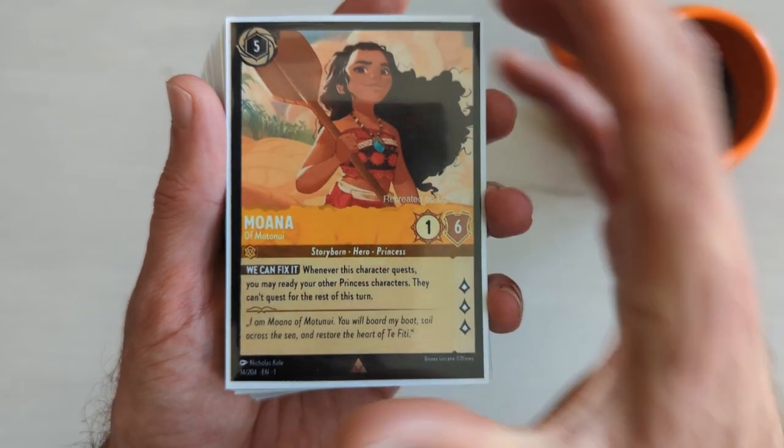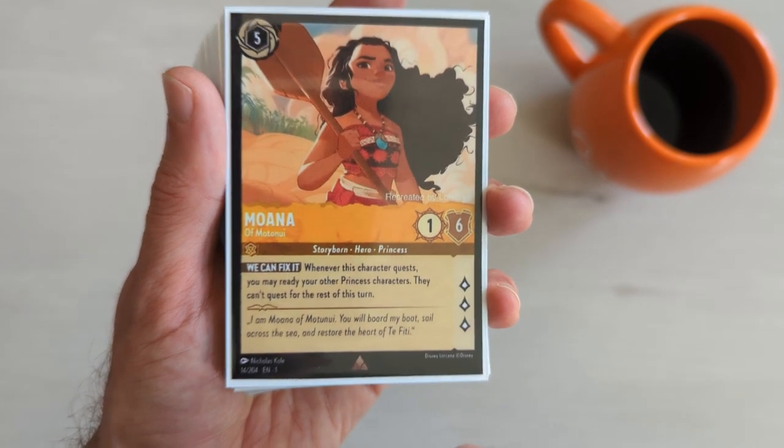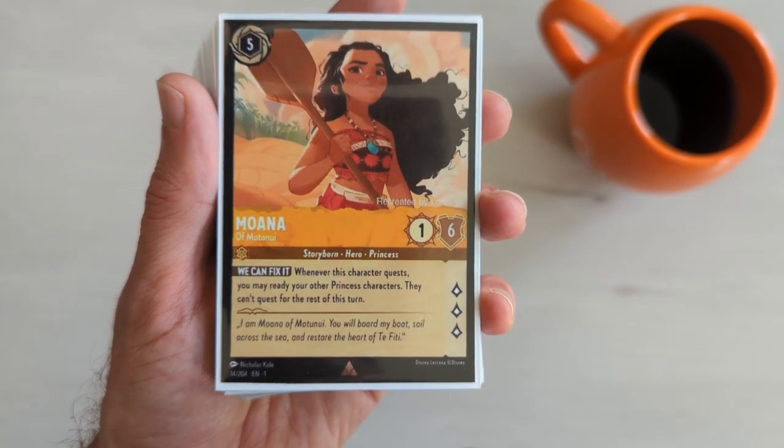Jumping right in, take a look at Moana's ability, We Can Fix It. It allows us to re-ready other princess cards, giving them protection from being challenged, or allowing them to exert an ability if they have one.